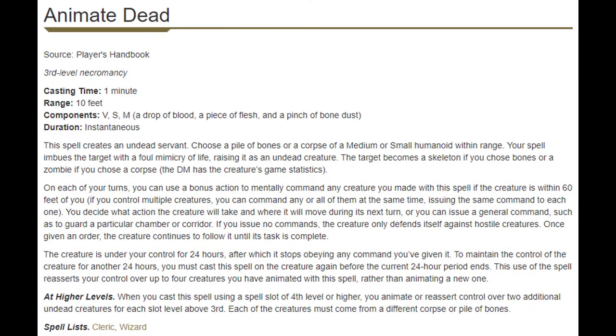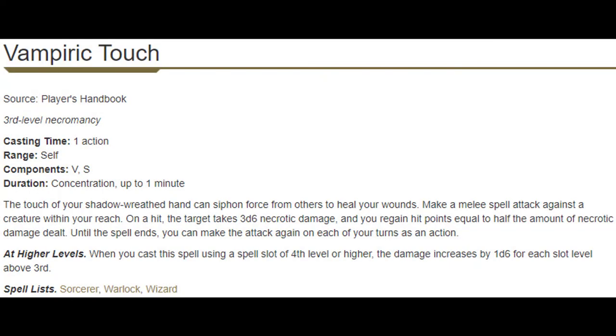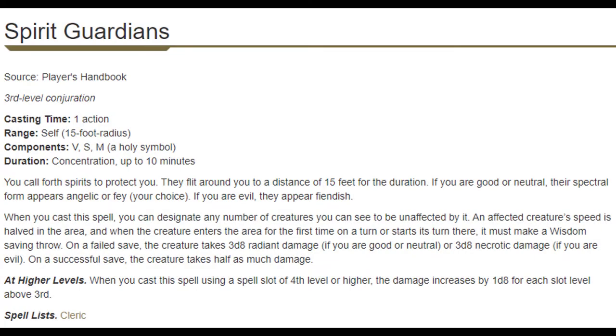At fifth level we get Animate Dead, which all clerics get, though we'll later be the best clerics for undead. We also get Vampiric Touch. I love Vampiric Touch — it's too bad it's not better. You cast it on yourself and can attack enemies with a melee spell attack that deals necrotic damage and heals you for half. There's a sweet synergy with our level two Channel Divinity that boosts necrotic damage and therefore increases healing. However, this spell would be so good except we get Spirit Guardians at this level, and there's just no question Spirit Guardians is far and away a better use of your third level spell for nearly all situations.